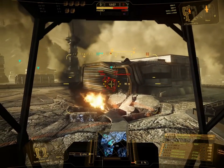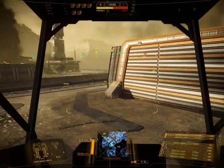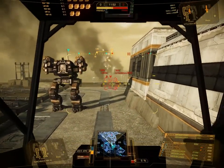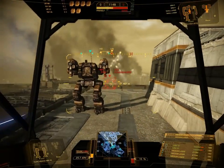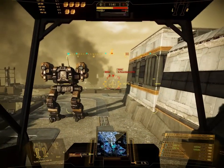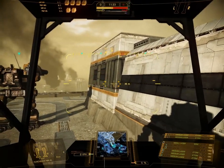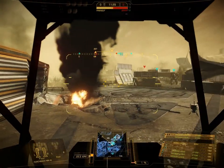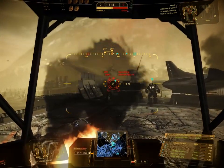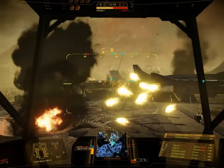Hier muss man auf jeden Fall darauf achten, nicht hinter Gebäuden zu stehen, sonst gehen die Raketen einfach da rein und prallen harmlos ab. Übrigens haben LRMs auch eine Mindestreichweite von unter 180 Metern. Das heißt, feuert ihr auf Gegner unterhalb dieser Reichweite, prallen die einfach am Gegner ab und machen keinerlei Schaden. Das ist wichtig zu wissen. Wichtig ist es auch zu wissen, dass ihr in Pug-Spielen, das heißt in zufällig zusammengewürfelten Teams, beieinander bleiben solltet. Haltet euch an eure Team-Member und geht nicht zu weit weg. Solltet ihr alleine gegen den Gegner rennen, dann ist es sehr wahrscheinlich, dass ihr schnell tot seid.